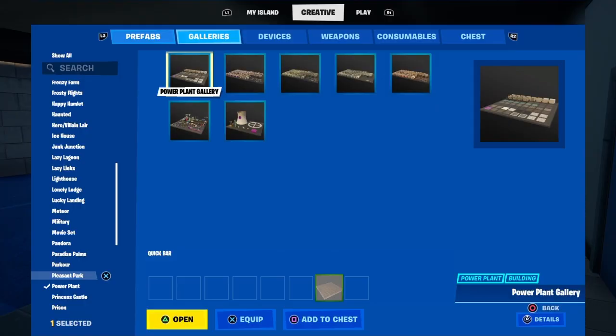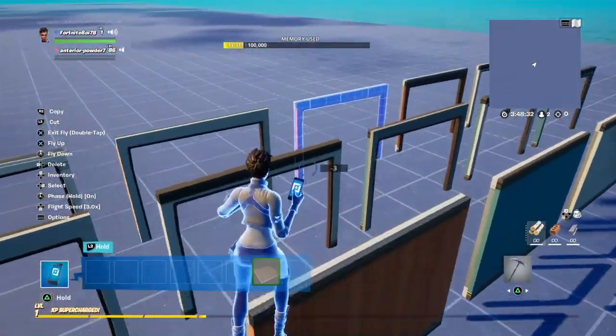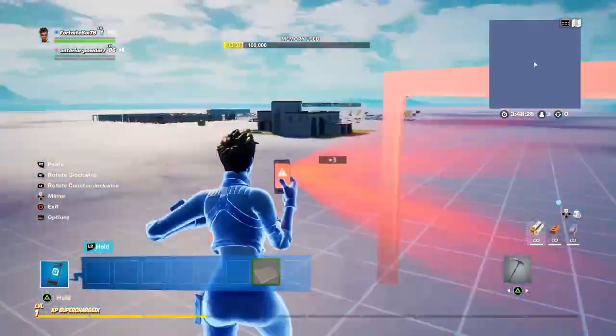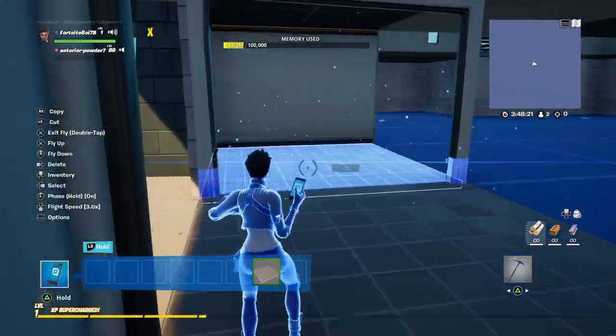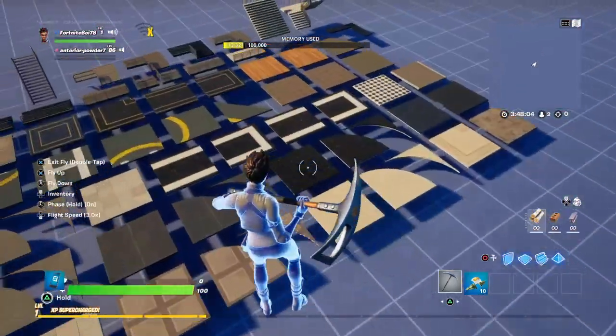Then go ahead and go into the agency gallery, and grab this little white archway here. Take that and place it right on either side of the door, like this.